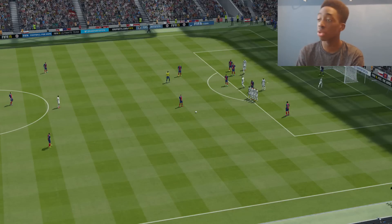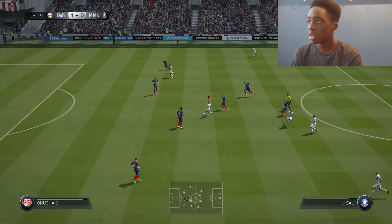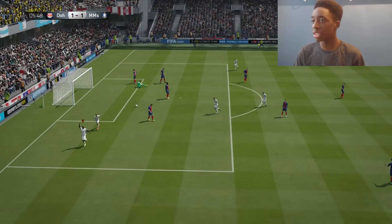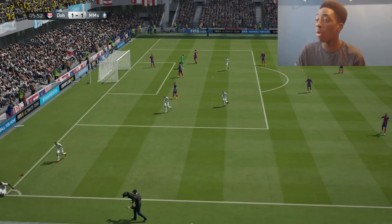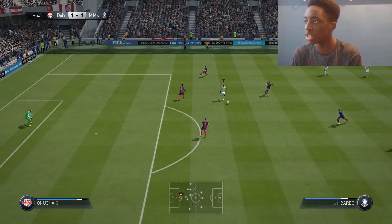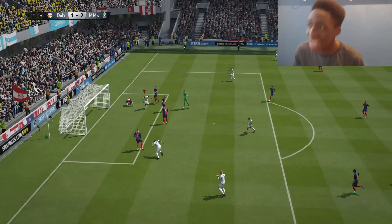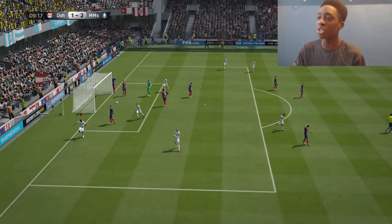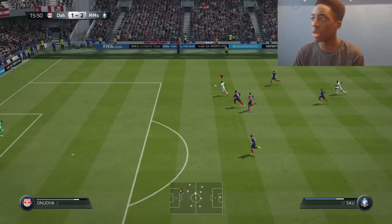Good tackle from the centre, Sal plays it forward to Victor Ibarbo — put that away Victor! Ibarbo makes no mistake with that finish — Victor Ibarbo is OP as hell! Then Bigazzi drives forward — play that through to Ibarbo — Ibarbo hits it first time and again he's not expecting it! Ibarbo scores again and we make it 2-1. This guy is OP, this is why people enjoy using him.